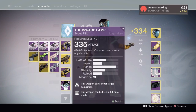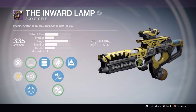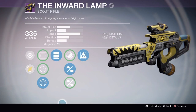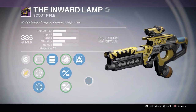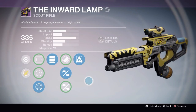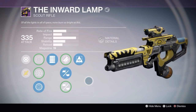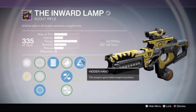I was just in Trials and we got seven wins. Out of those seven wins I got the Inward Lamp, which is the scout rifle you can get from packages or for seven wins at Trials. Nowadays it's just random — it used to be a set weapon for seven wins — but RNG gave me this with Hidden Hand.